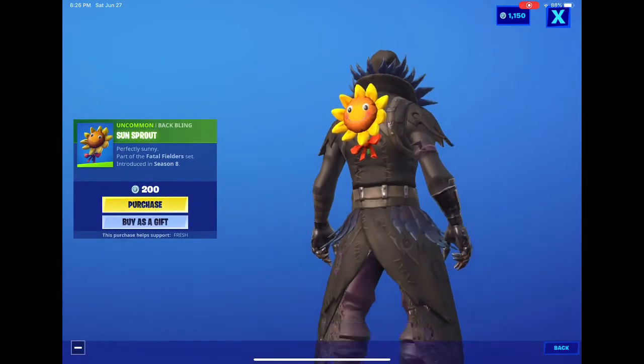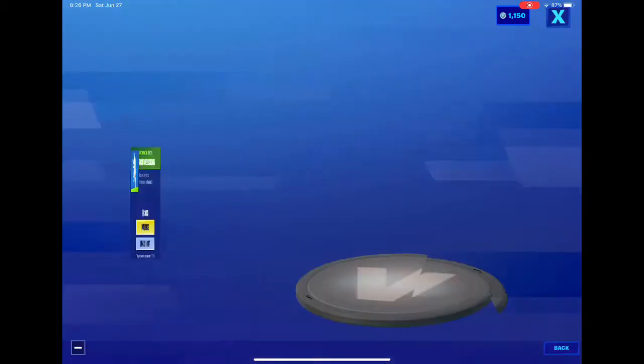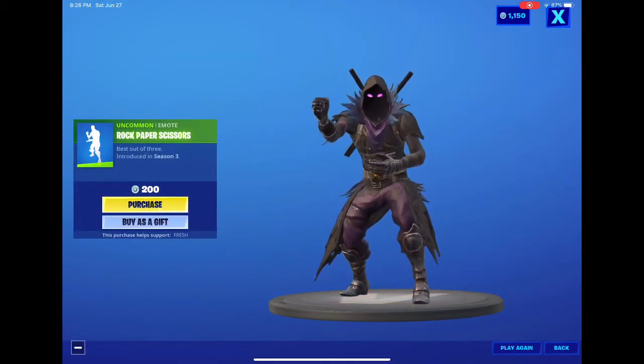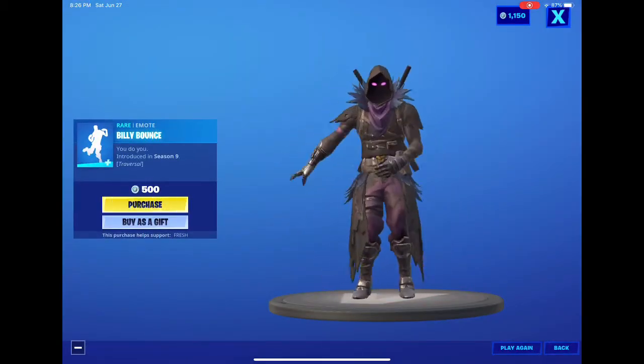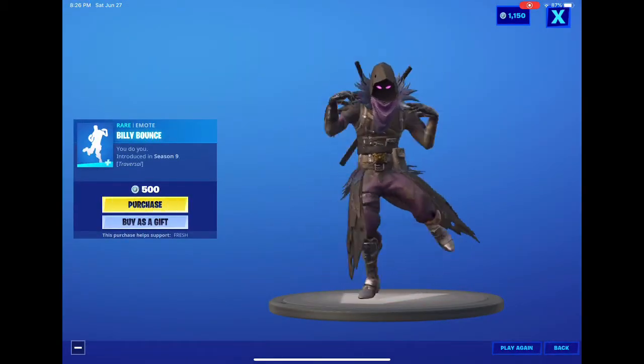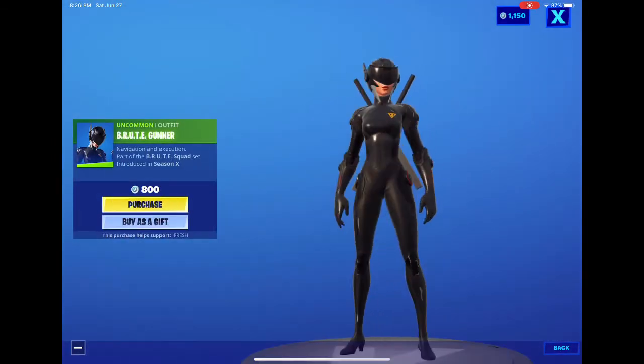Sunsprout — I hate this back bling, I just hate it. Glitter — I hate this emote. Rock Paper Scissors — alright, that's cool. Billy Bounce — I love this emote, it's so good, that is awesome. And then we got Brute Gunner — alright, that's cool.